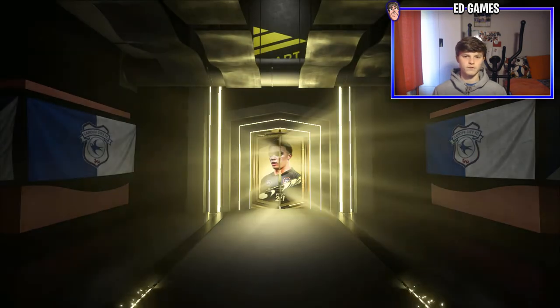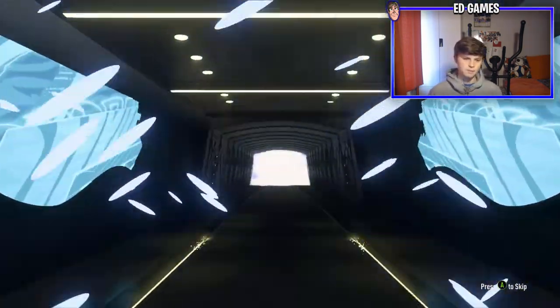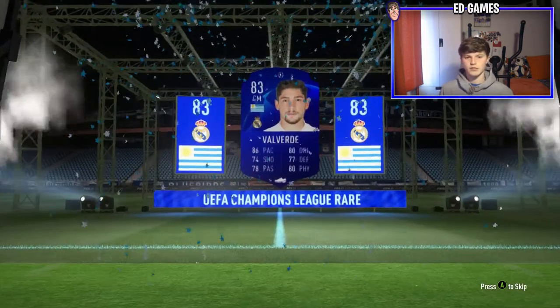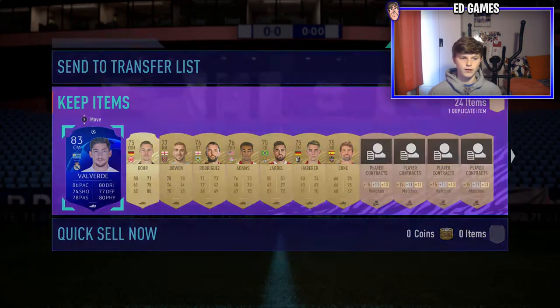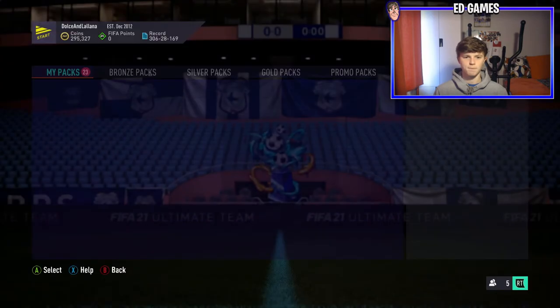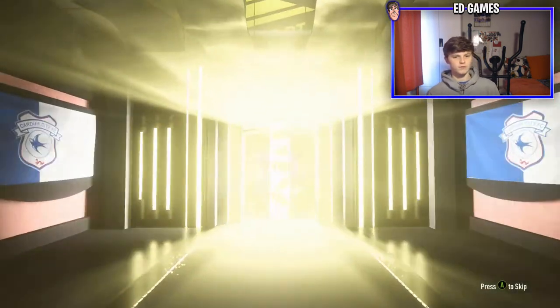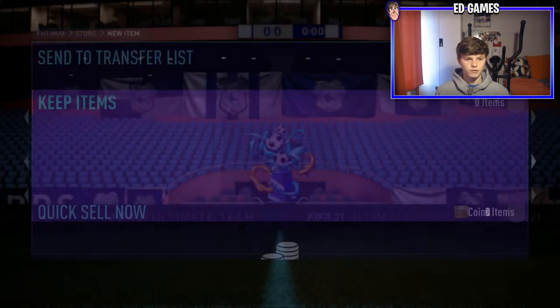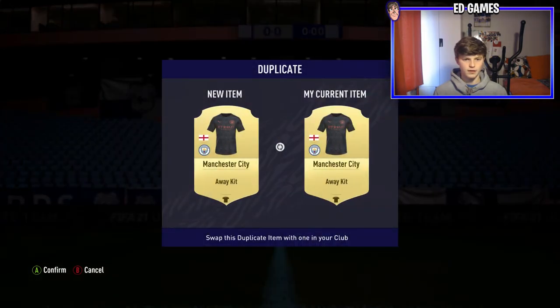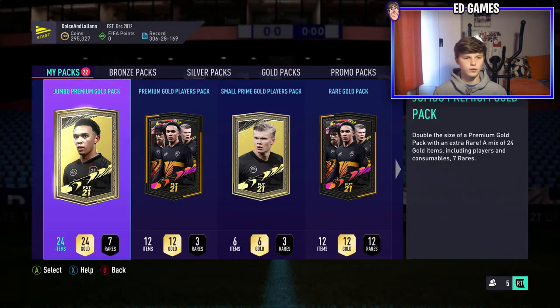This is a blue board so could be someone good - Valverde! That's decent because I've got his gold which means this one isn't a duplicate. He's a really good player if you ever need a La Liga team. I used him at the start of the game for the first three or four weekend leagues - quality with Wijnaldum at CDM. He wouldn't make it back into the team now but not bad from the jumbo premium gold. 283 rated overall - very nice indeed.